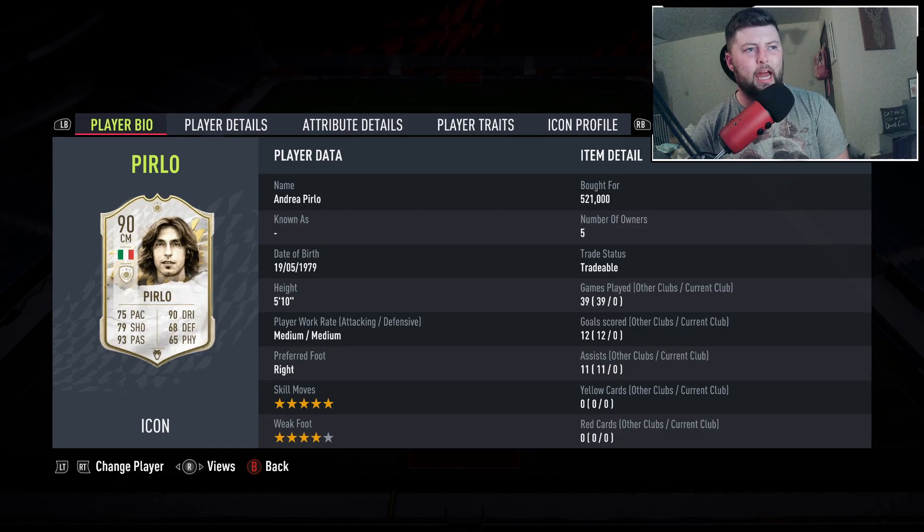Today we're looking at Perlò 90, his mid version. He has a base of 88 and a prime of 92. The base is coming in at just 400k and this card is coming in at just shy of 600k, so if I can actually sell him for that we've made some heavy profit on Perlò.